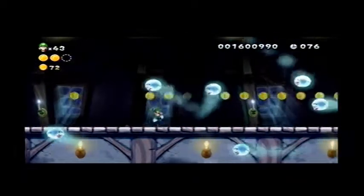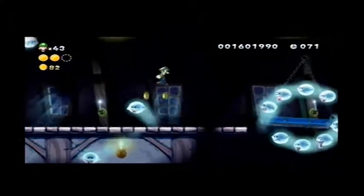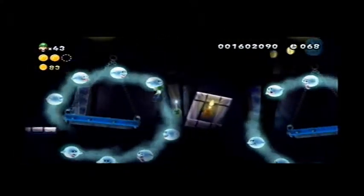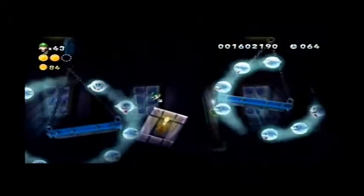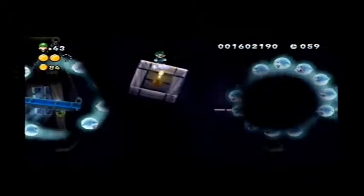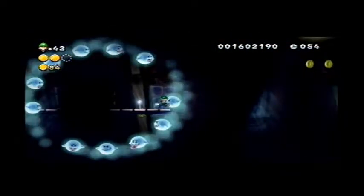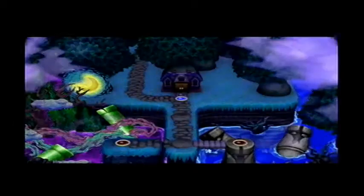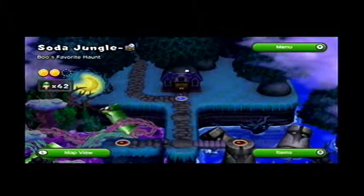So here we have these nasty Boos. Here of course we have our trolly hidden block. I'm actually gonna see if you can make this without using this Squirrel Suit, because I haven't tried that either. I've always kinda used the glide to its full potential. And of course I failed. So make it to the end of the level — the first block is going to have the mushroom in it, because that's just the way the game works, and then that next block will have the Acorn Suit.